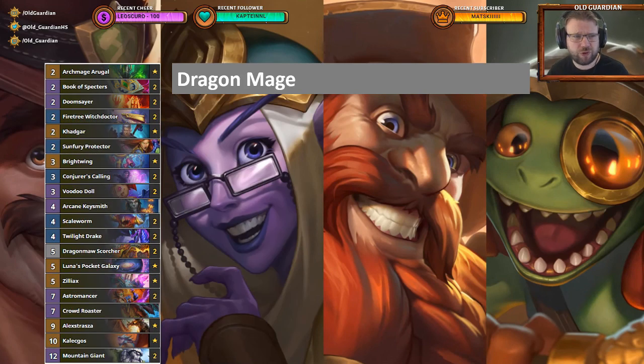Dragon Mage hasn't been doing too hot — it's very meta-dependent. The problem has been that Dragon Maw Scorcher's 1 AOE and Crowd Roaster's 7 damage just haven't lined up well against threats in the meta. Is 7 damage going to be more useful? Are there going to be less Giants? Are there going to be more 1-health tokens? Right now I'm not expecting improvements, so I think Dragon Mage will keep falling behind. It has specific tools tied to Dragon synergies — Scorcher, Crowd Roaster, Scale Worm — with very specific damage breakpoints, and if those don't line up with the meta, the deck is bad. If they fit perfectly, the deck is actually pretty good.